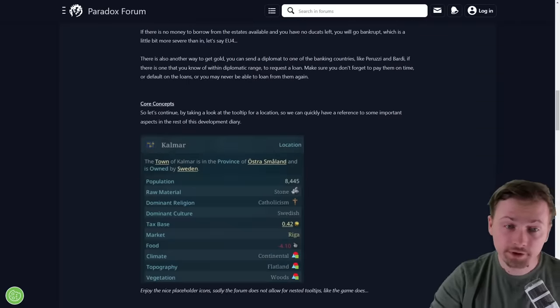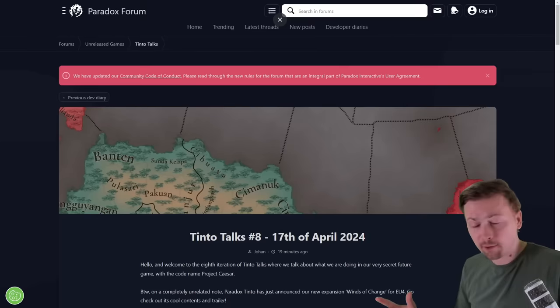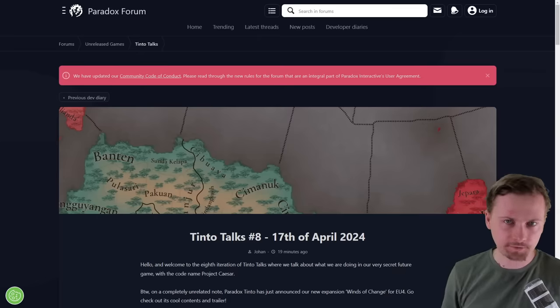Today's topics include loans, tax in a province, as well as trade goods. If you want to watch any of my past videos on Tinto Talks, there's a playlist link in the video description.